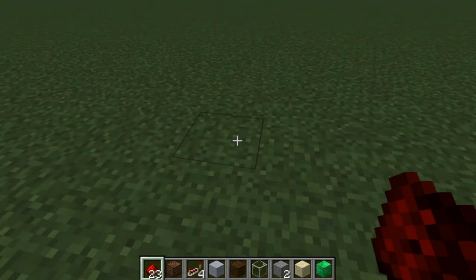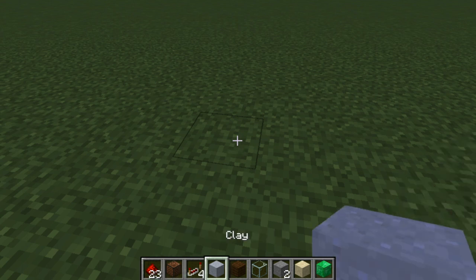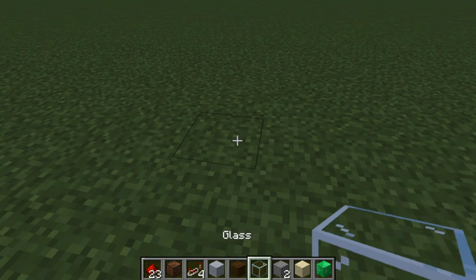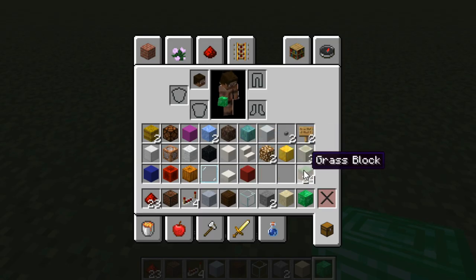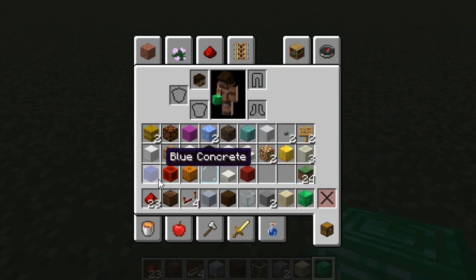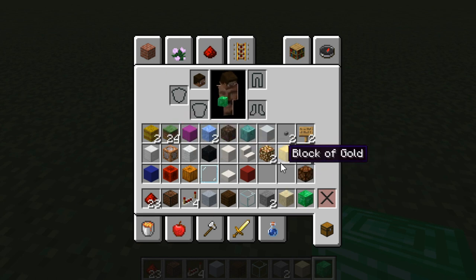You're going to need redstone dust, note blocks, repeaters, clay, wood, glass, stone, sand, emeralds, and any normal block. Any normal block except glowstone and glass — those two can't conduct redstone. I'm pretty sure there's more, but I know those two don't work. I'm going to be using a redstone lamp because it looks cool.